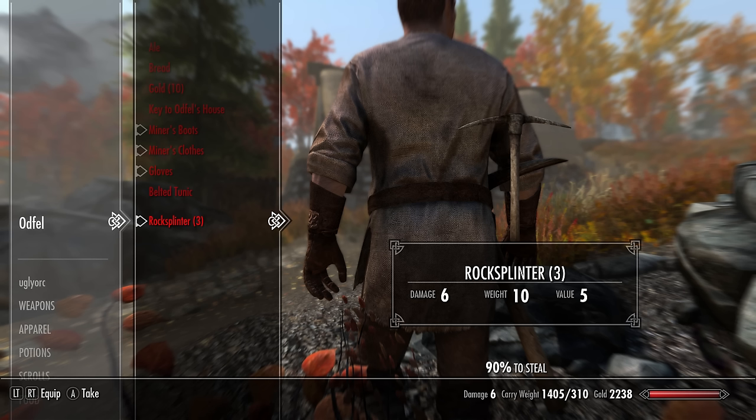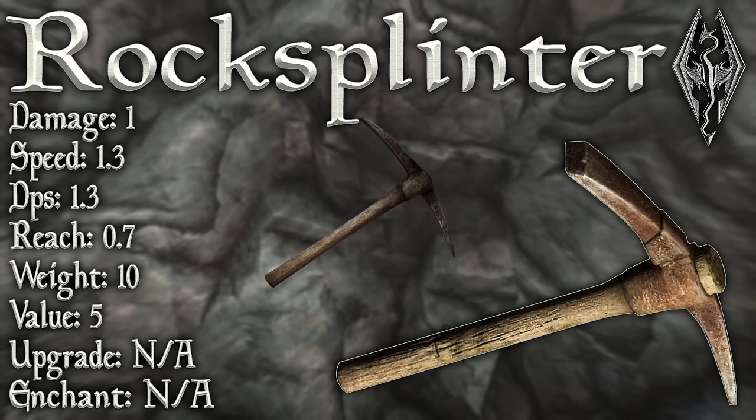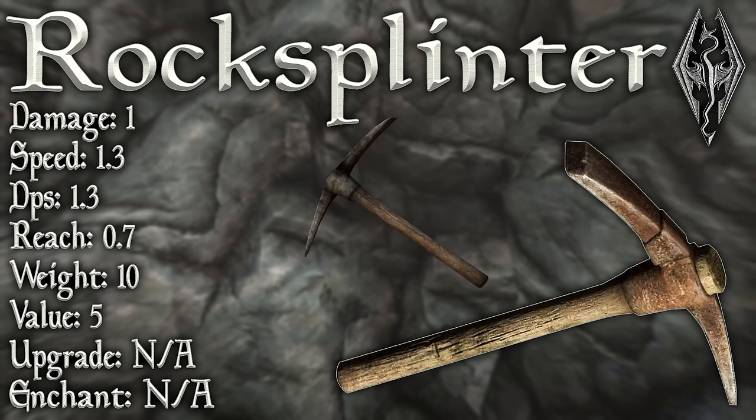So why is this so bad? Rock Splinter has a base damage of 1, a swing speed of 1.3 swings per second, which leaves it with a base DPS of 1.3. Watch out Alduin, I'm coming for you with Rock Splinter! It would be about as effective as an actual splinter. It also has a reach of 0.7, which is oddly the same reach that a dagger has.